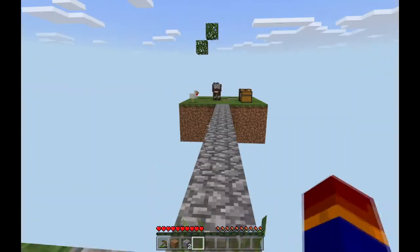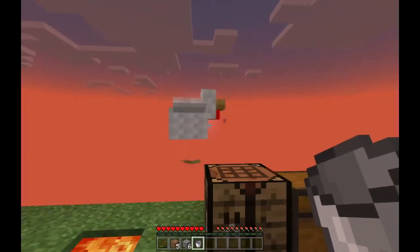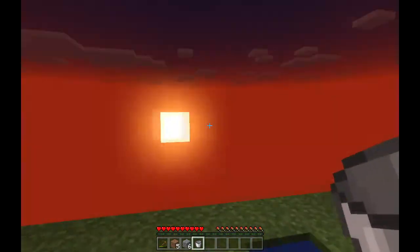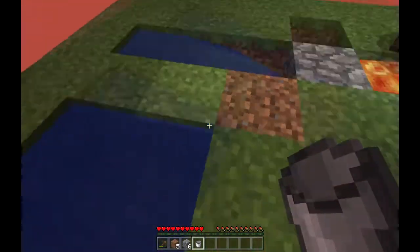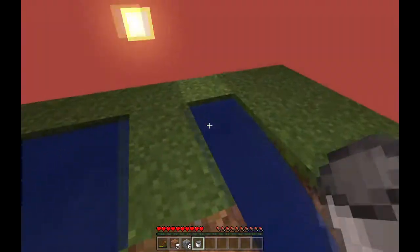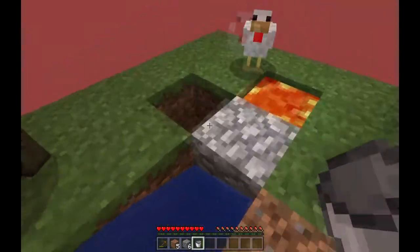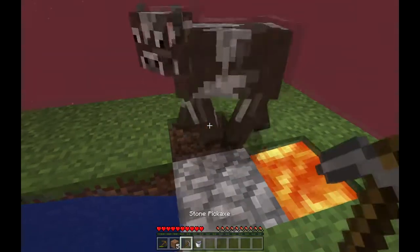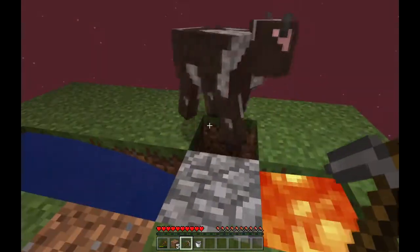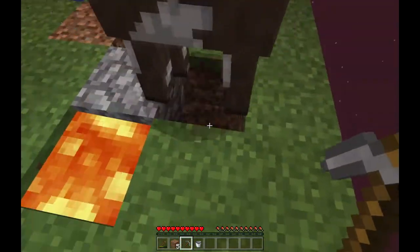I'm liking this island a lot. As the sun falls and the moon rises, I went ahead and made myself an infinite water source, which makes things a lot easier so I'm not panicking about water or buying it from villagers. I also want to get a cobblestone pick to make mining faster. This cow is dancing over my spot though — he's going to have to move.